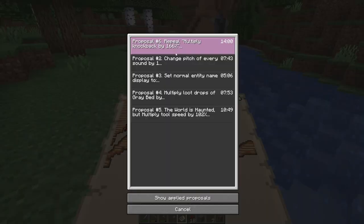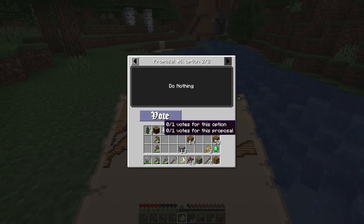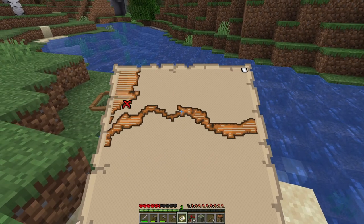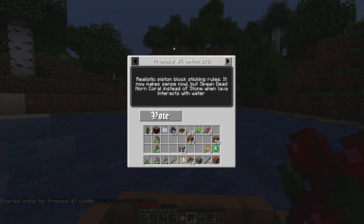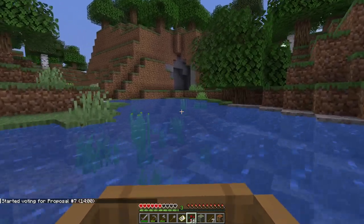Another vote: 'Repeal multiply knockback by 166%.' Why would I want to do that? I want chaos — I reject this vote. New vote: 'Realistic piston block sticking rules — it now makes sense — but spawn dead horn coral instead of stone when lava interacts with water,' or 'do nothing.' Let's vote for the actual action option.